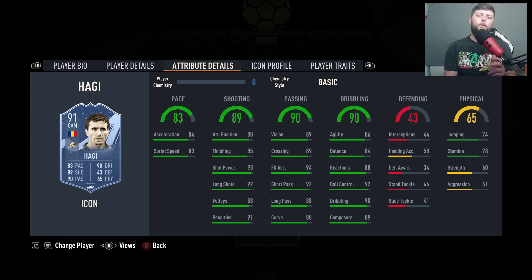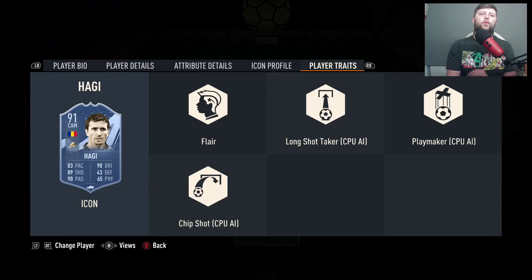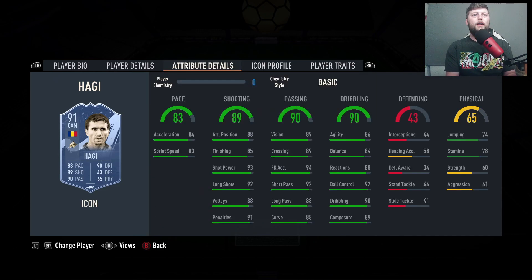I'm not expecting him to be running up and down the pitch — I would probably sub him off in the latter stages of the game. But most definitely a wonderful CAM you can get. Flair is on the traits, and the stats are very good on this card. He's still coming in at a bit of a price though.